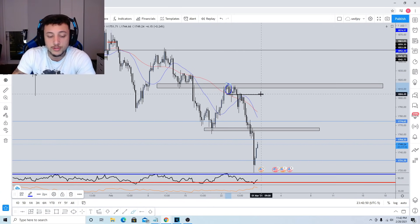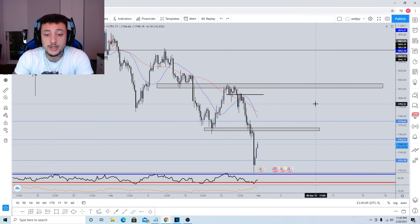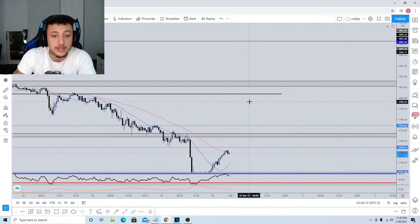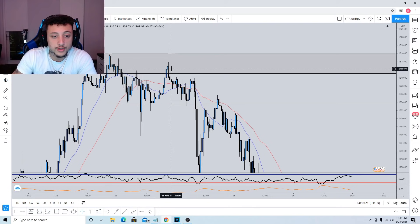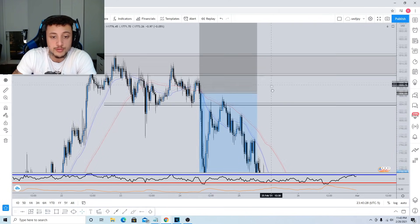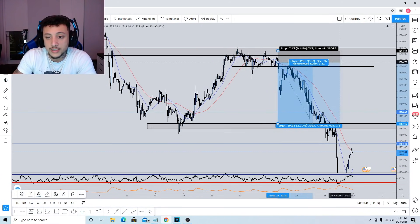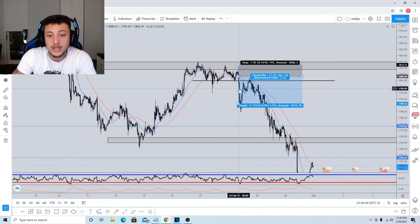On the Fibonacci retracement tool this is a 61.8 retracement. Along with that we have a first price action signal — a bearish variation pattern — then another bearish variation pattern, also a double top at resistance at the 61.8. So what's the probability price goes down versus up? There's more confirmation it's a higher probability to continue in the bearish trend. Once I identified that, I went down to a lower time frame, waited for a pullback after the double top, then waited for a confirmation candle. I went short, stops above the highs, and got out for around 2.5 times my risk.